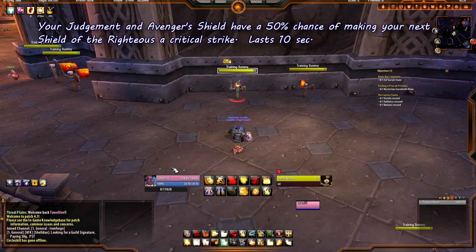The second change is that Avenger Shield now grants Sacred Duty procs. Before it was only Judgment — now it's both Judgment and Avenger Shield that give you a Sacred Duty proc, but it lasts only 10 seconds now, whereas before it lasted 15 seconds with just Judgment being the Sacred Duty generator.